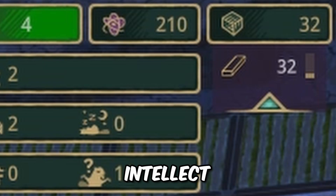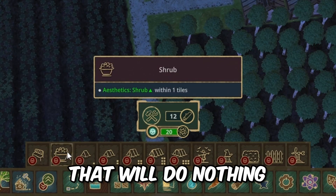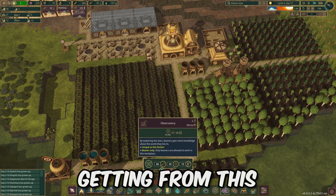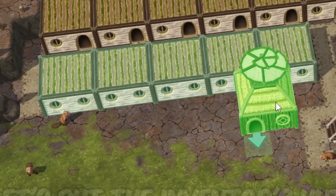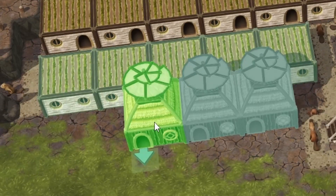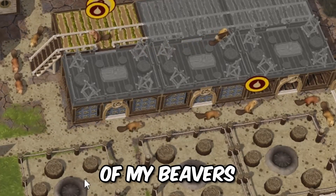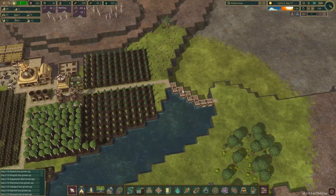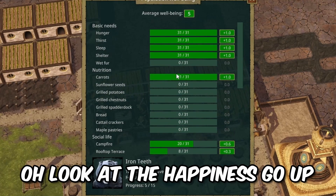Do you want a statue? I can't put one with our current intellect. How about a bench? Shrub will do something. From what I'm getting, we need more inventors. Let's put three inventor huts - three should be fine. Let's increase the literacy rate of my beavers. Water has not dried up yet - we are doing good.